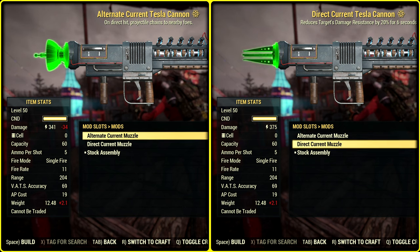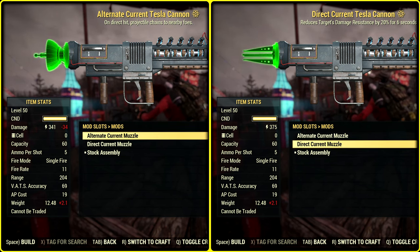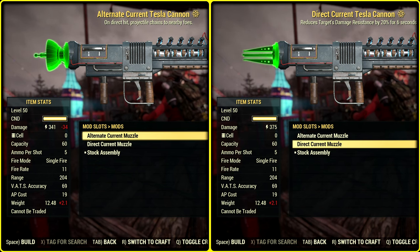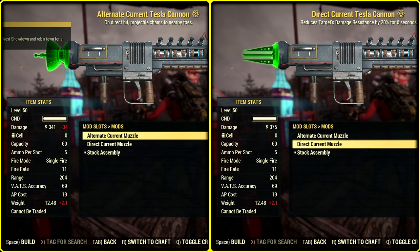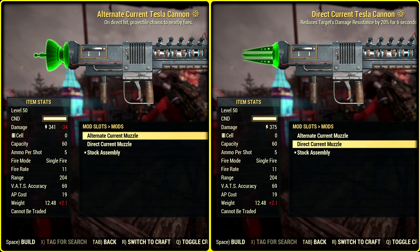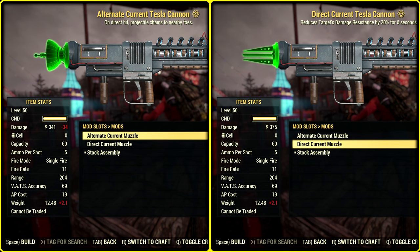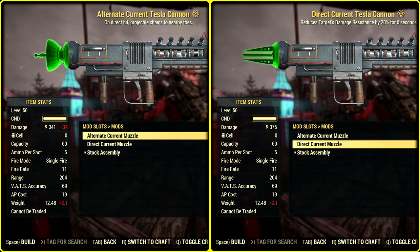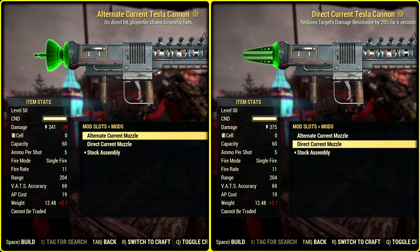AC/DC Tesla Cannon — this is interesting. In case of AC, we get a chain effect; in case of DC, we have additional armor penetration, 20% — not bad at all. Both are great to use, but I'll go with direct current because my weapon is going to be explosive. Let's figure out reload speed and see if we should even care about changes from mods.